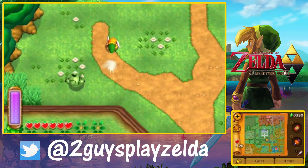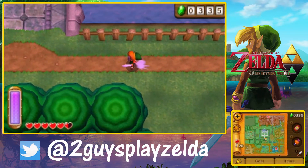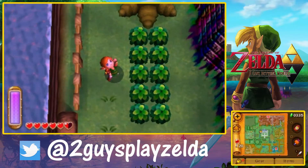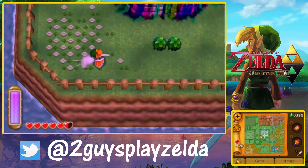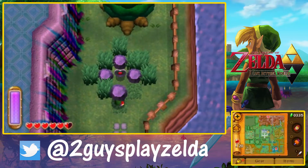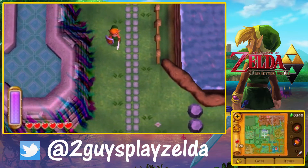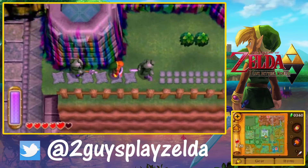Here's what's embarrassing — it took me so long to figure out how you get those MaiMais off the walls. You've seen us get a lot of them by merging with the walls and then unmerging right behind them. I was walking up hitting A trying to grab them, I was getting out the hookshot trying to pull them. The hookshot should work, actually. With the wall-merging mechanic, you just get behind them and pop them off. There are certain areas — like on a cliff on Death Mountain — where the only way you can do it is to merge. I'm a little embarrassed to say how long it took me to figure that out.